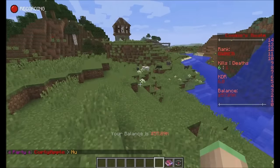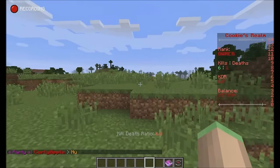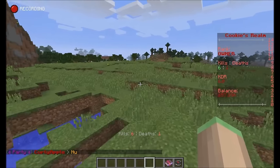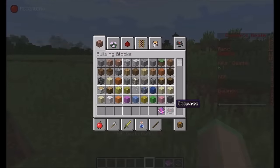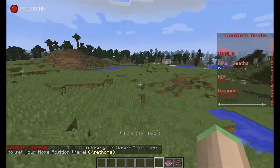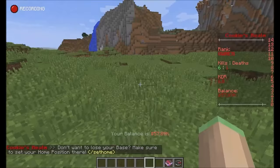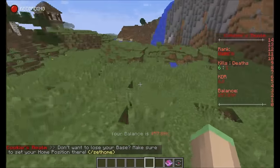However, not pets in the form of entities like a sheep, for example. These are pets in item form — items like this compass in my inventory. You can carry your pets around in your inventory, go for a walk with them, and these pets all have special abilities.